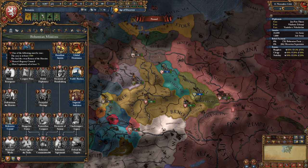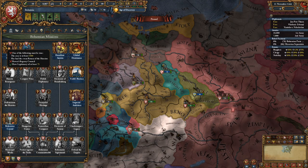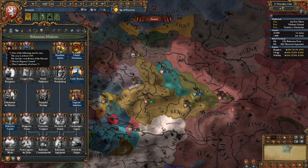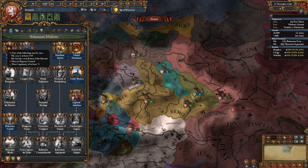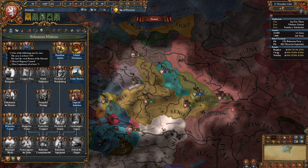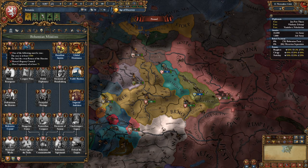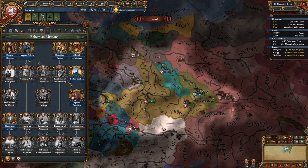Once you get Podobrand on the throne there'll be an event with three choices: support the Hussites completely, have him stay Hussite but the country stays Catholic, or go completely Catholic. If you want to go Hussite you have to choose to support the Hussites completely and you'll change to Hussite. The middle way keeps you Catholic but Hussites aren't exterminated with more events leading off. If you go Catholic you'll have a Hussite revolt later but should stay Catholic.